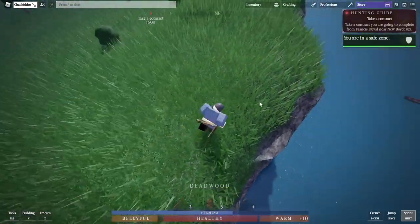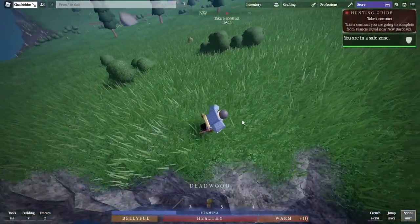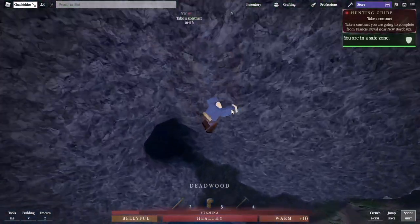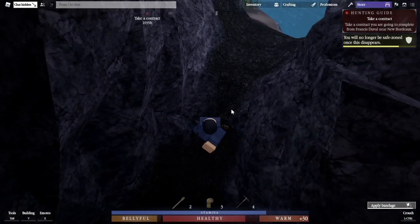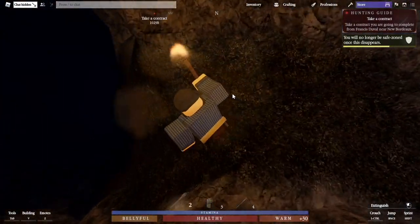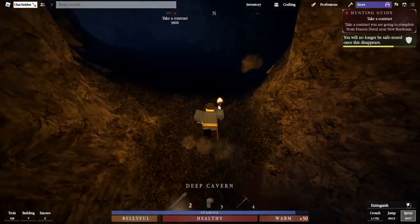Now that we're in the area of the mine, we're gonna go along the coastline looking for the cave — there it is right there. We're gonna do a little spelunking. When you fall down this wall make sure you hug it — hold W while you're falling down the wall. Equip your torch and light it. Be very careful: there's a water pool right here you don't want to fall into. It'll make you freeze and lose health.